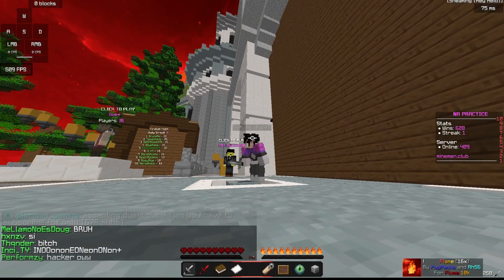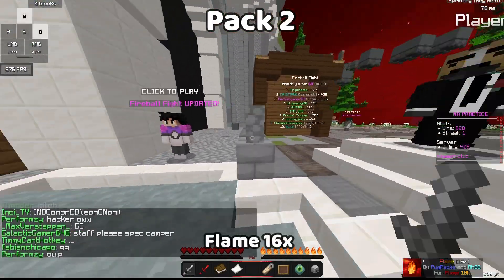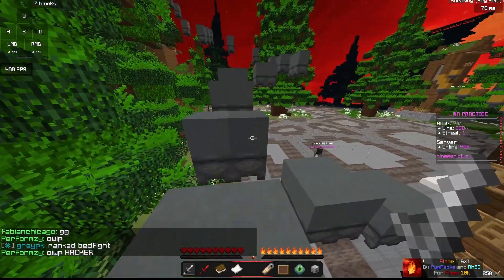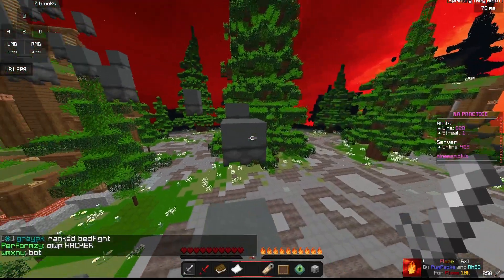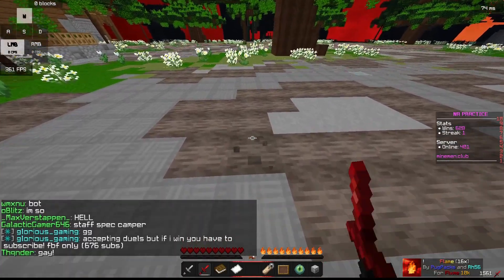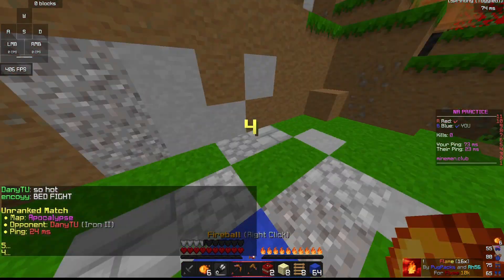So our second texture pack for Fireball Fight is going to be Flame 60X. It's by Pug Pax and RH56 for Flames 10K. The swords are small, which I like, and they're kind of pixelated, which I also like. Diamond is red, which also looks pretty nice. The breaking animation is the same as Darius's. Wool is really nice. Fireballs also have that animation.